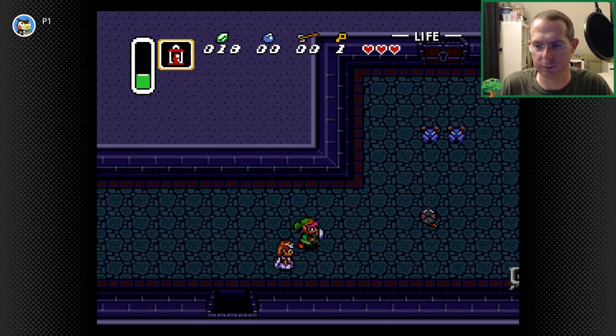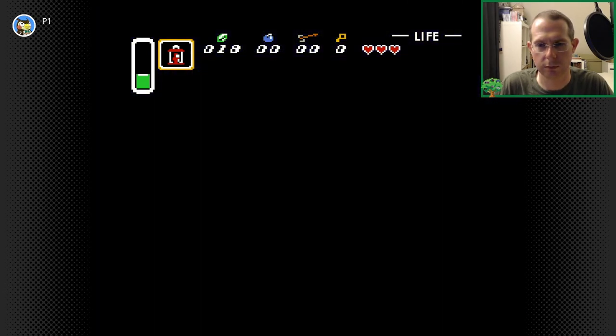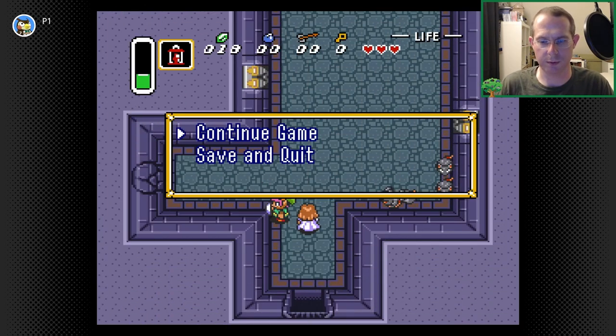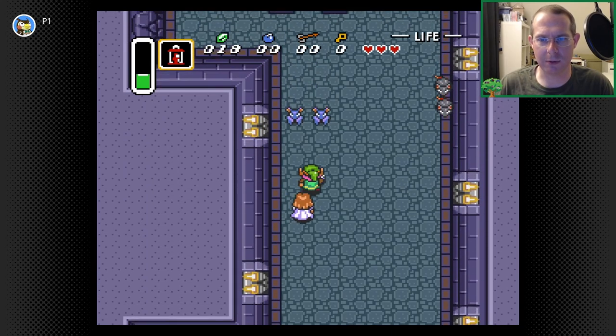Four torches. Over here we got our first indication that there's another way of interacting with the environment — the bomb wall. I can't do that yet, I don't have bombs, there's no way to get bombs in here without creatively cheating. This is just a hint, a taste — you're going to have to come back here if you want to get in there to see something else.